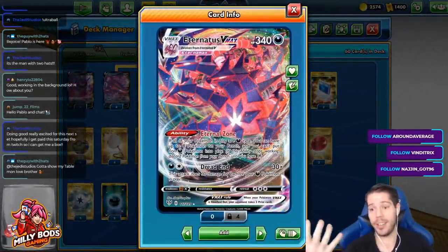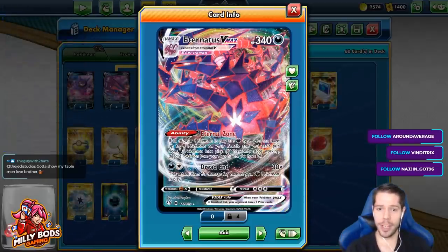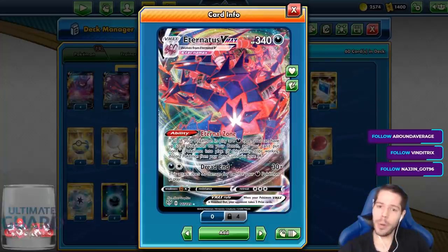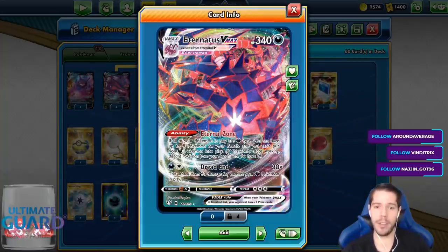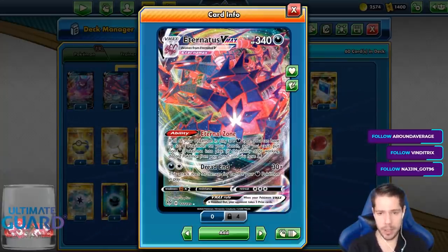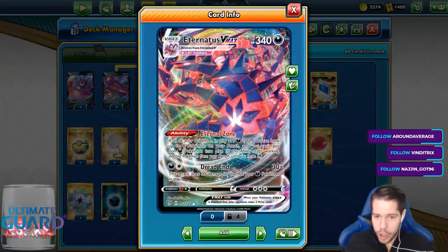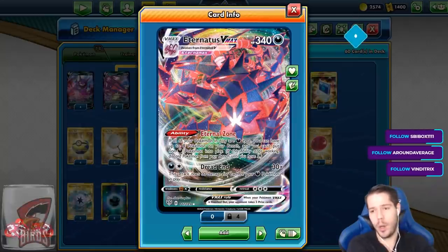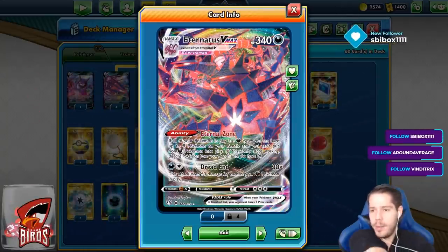We have Eternatus VMAX with its 340 HP and its ability Eternal Zone — if all of your Pokémon in play are Dark-type, then you can have up to 8 Pokémon on your bench, and you can't put non-Dark Pokémon into play. Kind of like a Sky Field and Speed Box.